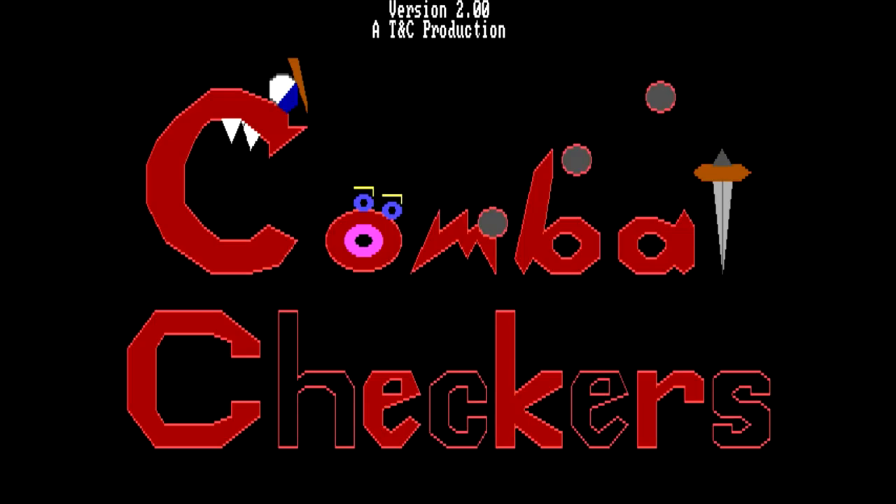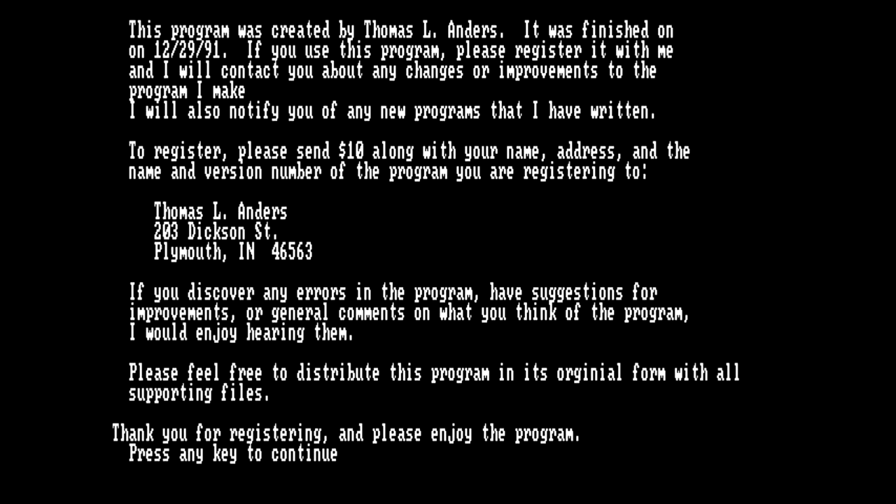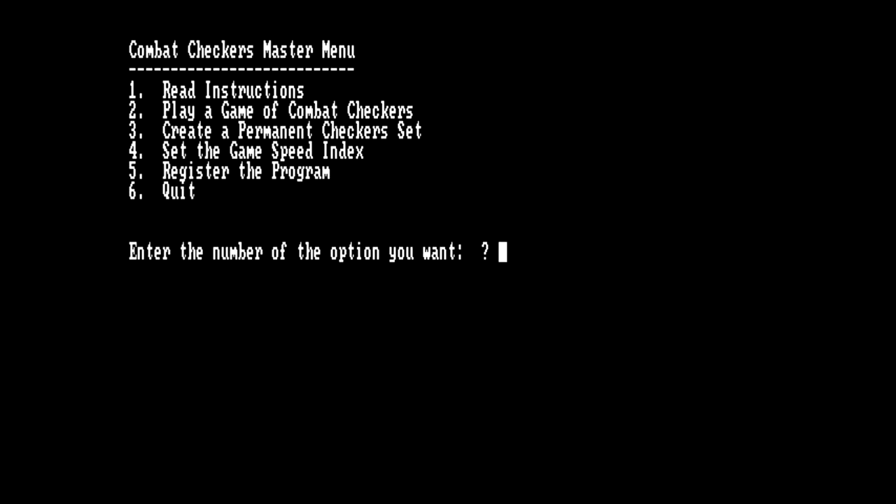That was a title sequence. So we've got a speed index and a register option — this guy wanted this to be registered. Apparently a Thomas Anders. Name sounds familiar, might have seen it before. And what's he asking for registration? Ten dollars. 'Thank you for registering, please enjoy the program.'